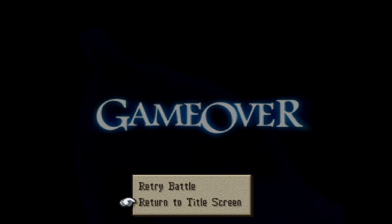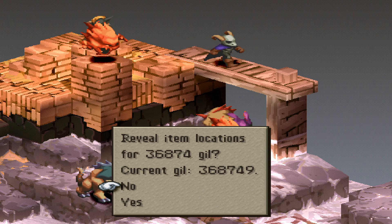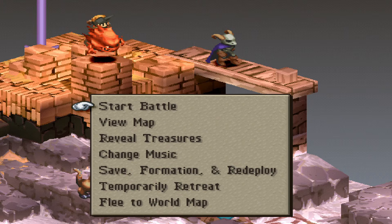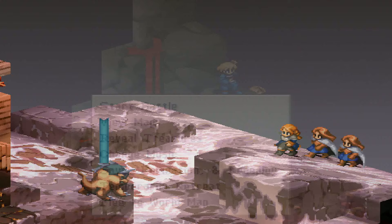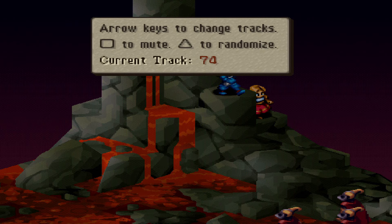We can also reveal where the hidden items are at the start of battles, but just in case you wanted to see the items of some one-and-done fights, this feature is for you. And lastly, we can also change the battle music to other themes you may like better, and there's even a mute option, just in case you'd rather listen to something else while playing.